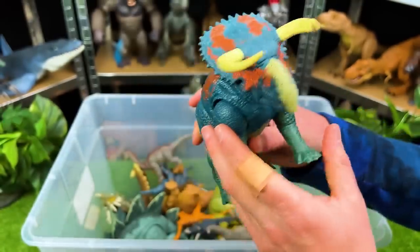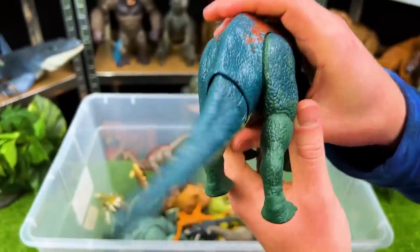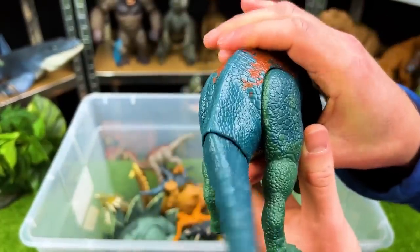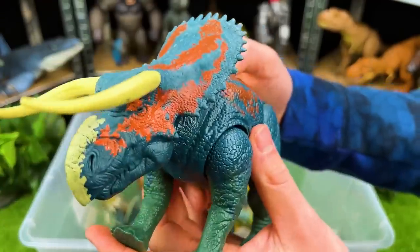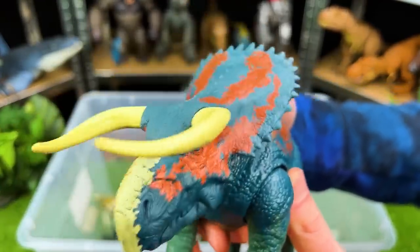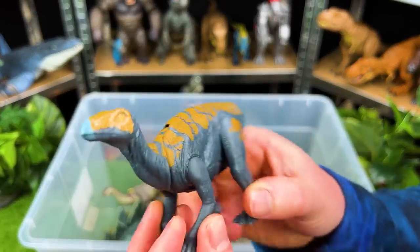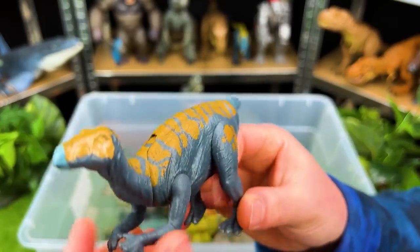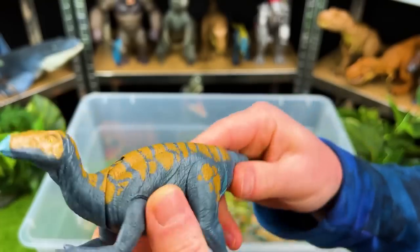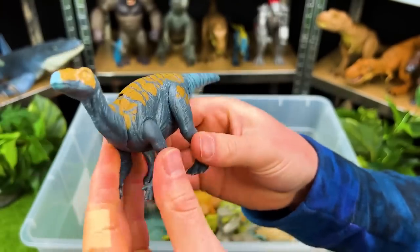Right over here we've got another herbivore — look at the horns on this, it kind of reminds me of the horns of a bull. This is a Nasutoceratops and it's got an action button in the back — can whip its tail back and forth, and it's got a button on the top for swinging its horns around too. This is an interesting looking herbivore — this is a Callovosaurus. I love the coloring on this — got the yellow on the top and the dark blue on the sides. You can move the head up and down and the tail and all the legs too.